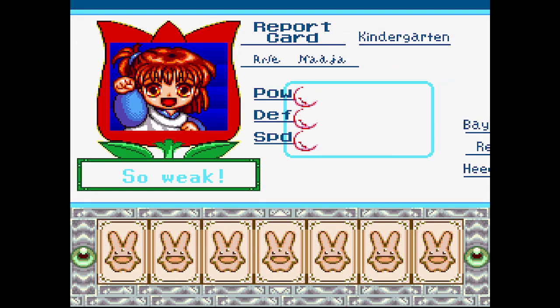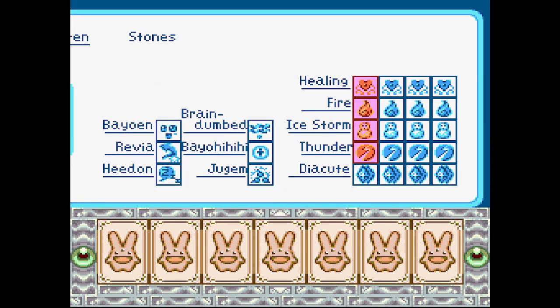And her level is so weak — she will get scary. And here we have all the spells: healing, fire, ice storm, thunder, die cute — I think it's die cute, whatever. Beoween, Revia, Kedon, Brain Dumbed, Beowheehee, and Jujim.